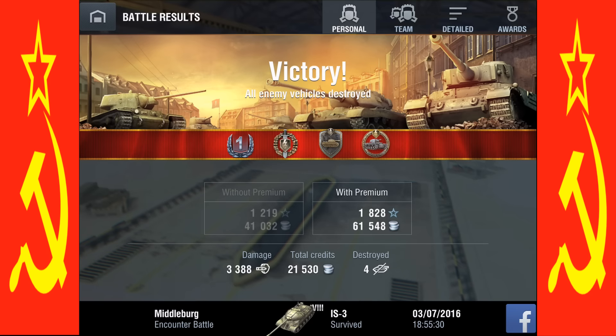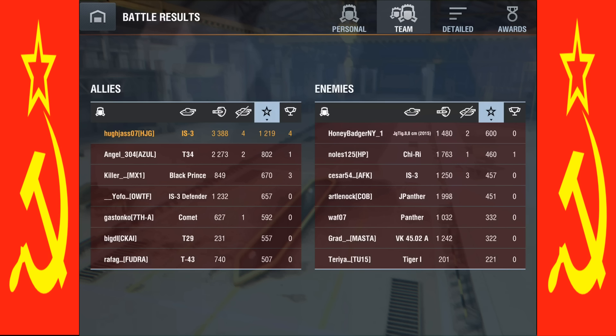Let's check those stats. Our first stat screen reveals we've got a First Class Master badge, Top Gun, Steel Wall, and a Kolobanov's Medal for standing against three enemies and winning. Four destroyed — we dealt 3,388 damage and netted a nice 21,530 credits.